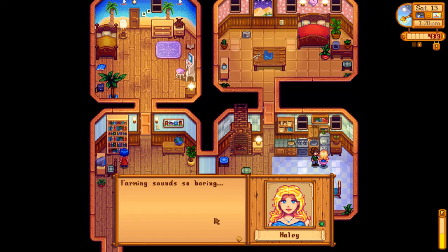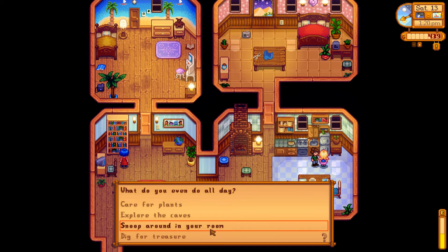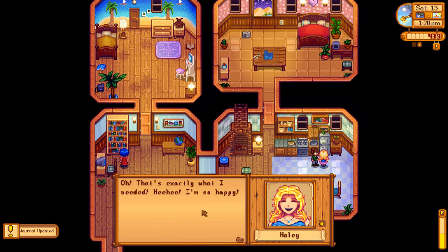We're good to the desert soon — give Pam her job back. Hi, Haley. What do I even do all day? Care for plants. Here's an earth crystal. I'm so happy. She doesn't look happy. But four out of ten hearts isn't bad.